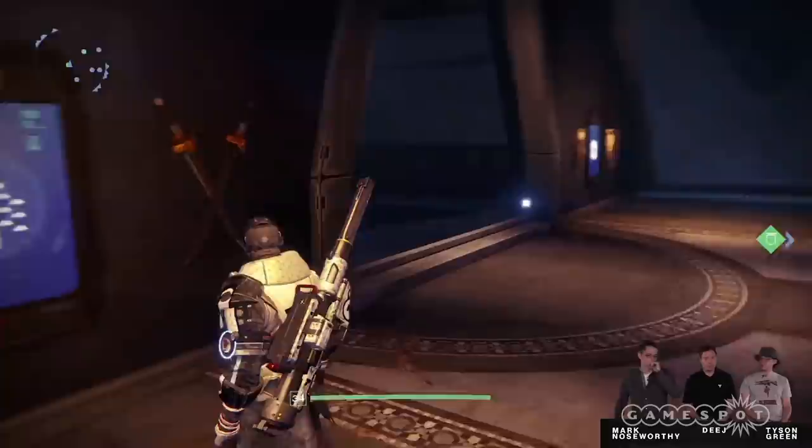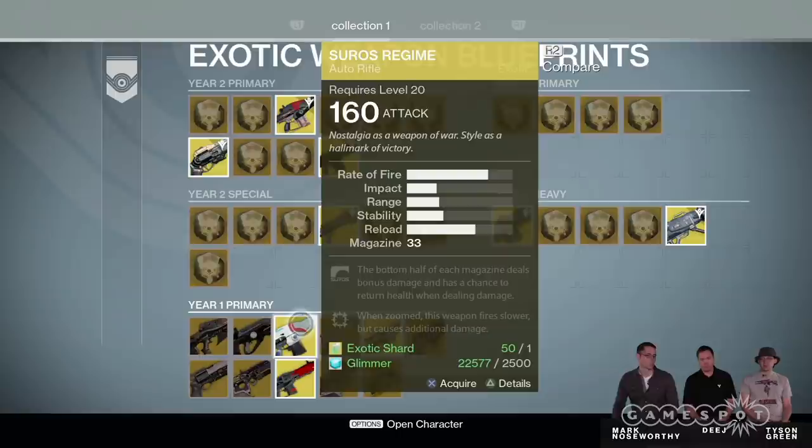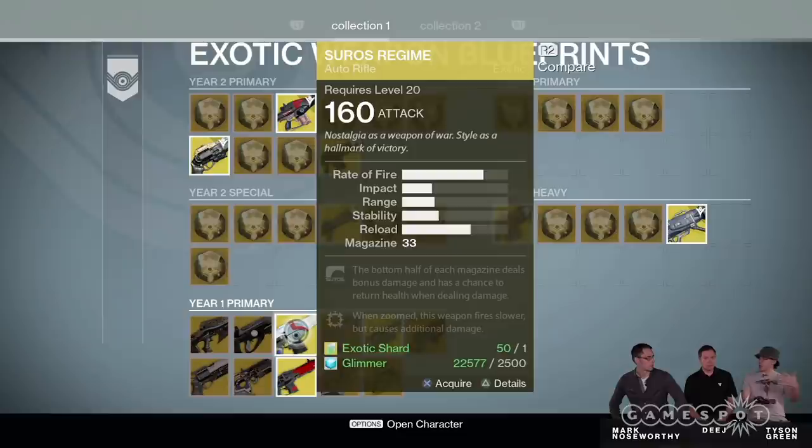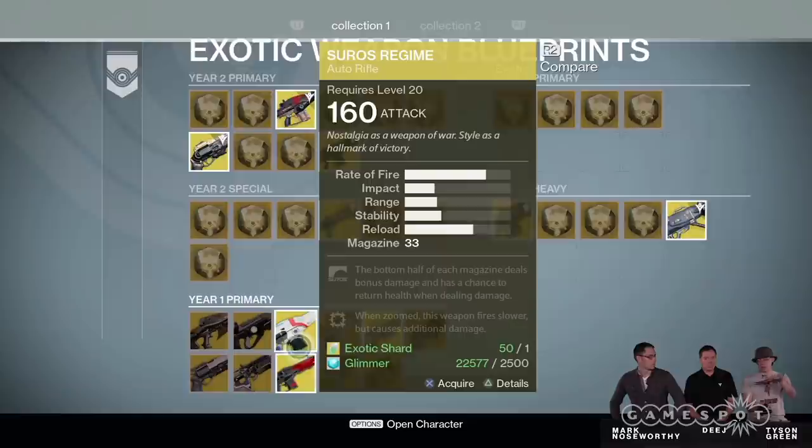Could you go back in there for a second? I noticed something we didn't talk about — the attack values on the year one weapons has changed. If you look at Soros, it's 160 here. We took all the attack values and defense values and brought them all in line with each other, so you can look at a 160 weapon and compare it to a 160 helmet and know you're dealing with the same quality of item. We used the current light value people have on their armor — about 168 — as our midpoint and balanced everything around that, so people haven't lost any effectiveness.